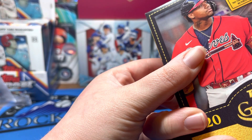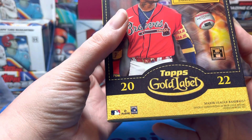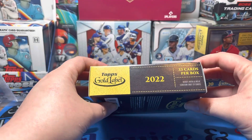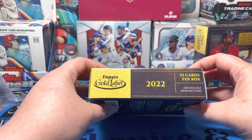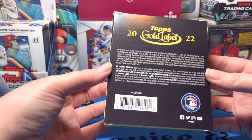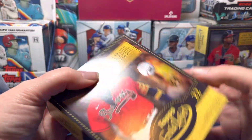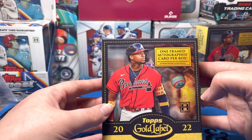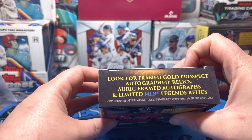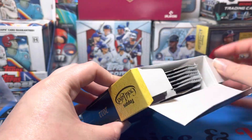Mine's box number 48, 52, 29, 15. You get 33 cards per box. If you get a box that contains a relic, there's only 31 cards. You get one framed autograph per box. You can get redemptions, relics, golden nuggets, something like that.